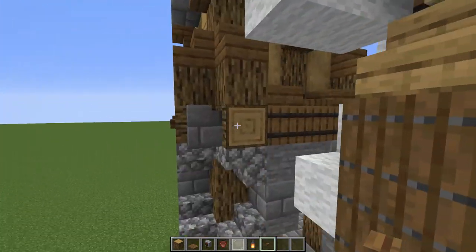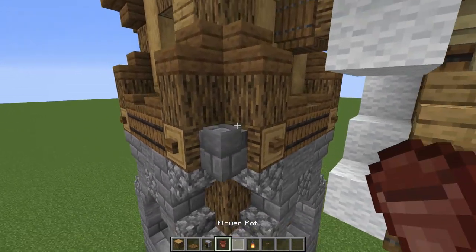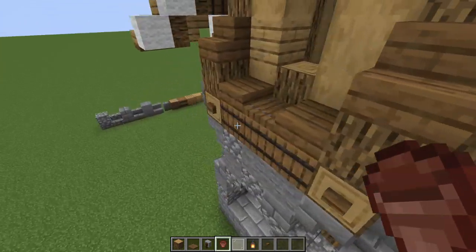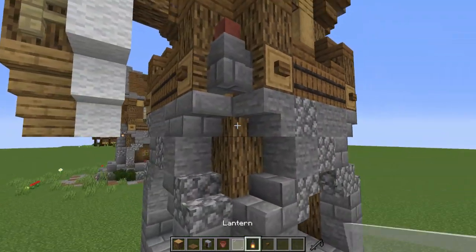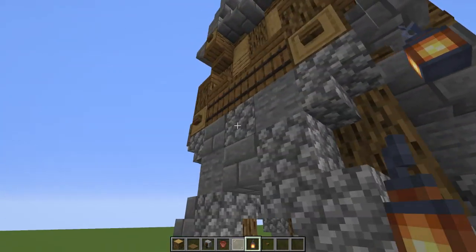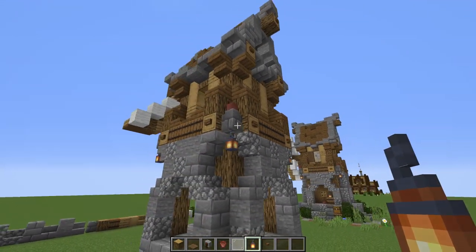Once that's taken care of, the next bit of detail is putting little flower pots on top of these walls just to make them stand out a little more. I love that cool little style. Then I'm dropping some hanging lights underneath those walls to give a little illumination in this area — it looks really, really cool.